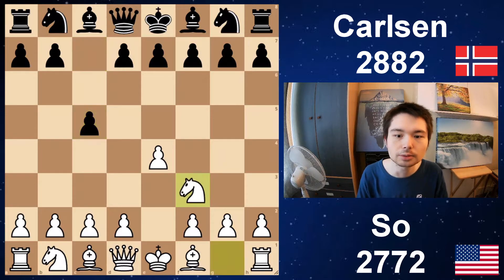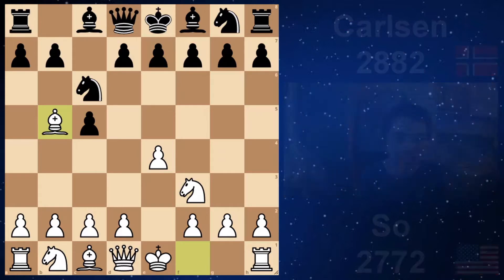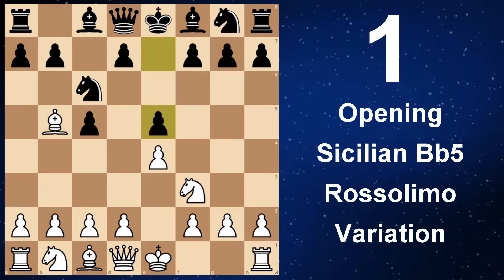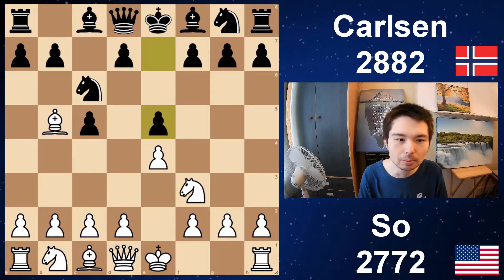e4, c5 — the Sicilian. Knight f3, knight c6, and bishop b5. Now Magnus plays e5, a very surprising move. Normally we can play e6. d6 is also possible, but e5 is played today to get control over d4.